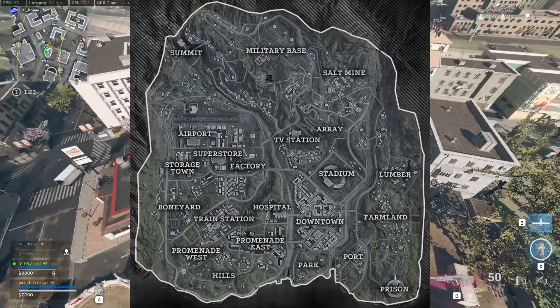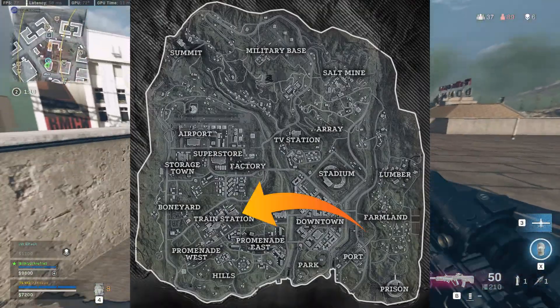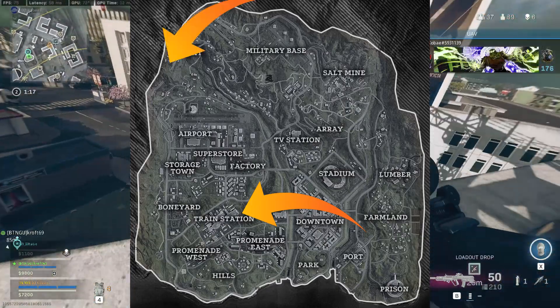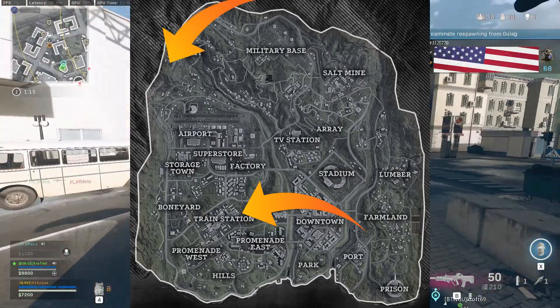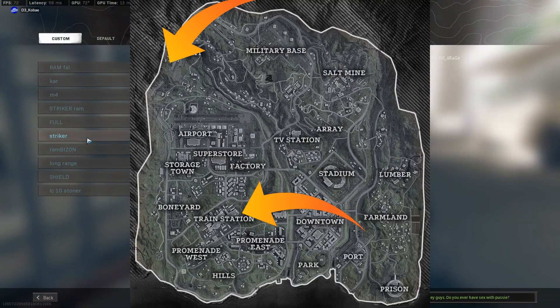One of the glitches I'm going to show you here today is in Train Station. The other glitch is over by some hills next to some rocks. Both of them are out-of-the-map glitches. And again, timestamps are in the description.